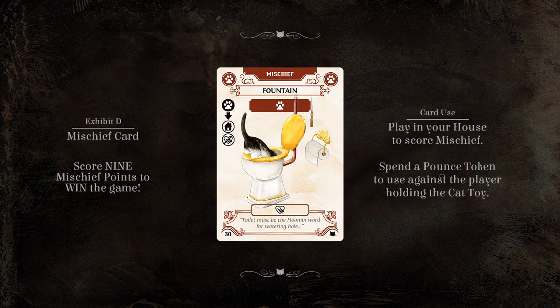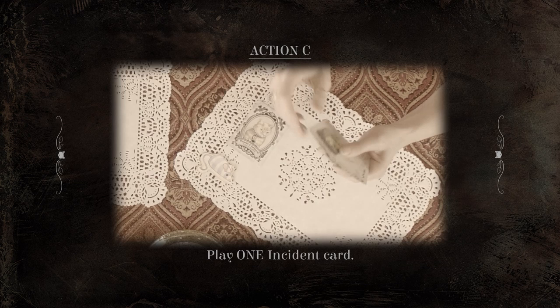Mischief points are displayed near the top of the card. The number of paws indicate the number of spaces you must advance your cat token on the score card. The first cat to score nine mischief points will be declared the winner of the game.